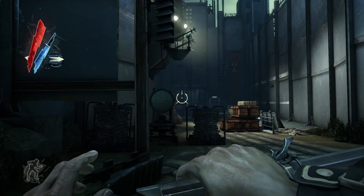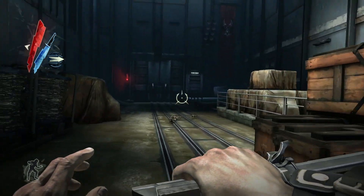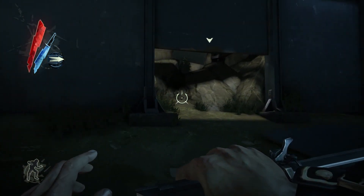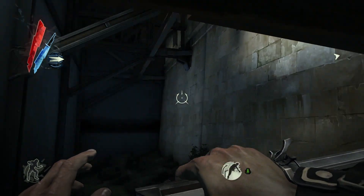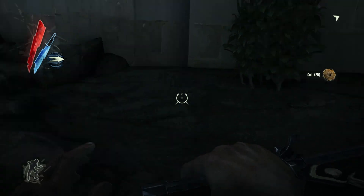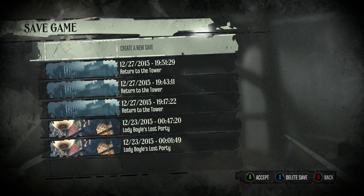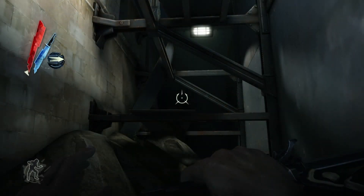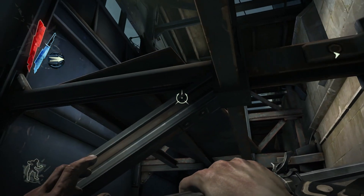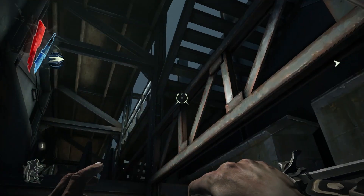We're gonna keep on moving. You gotta move slow because there are guys in here in this tower. Don't run because they'll hear you. We got the rats here too. We're gonna go through here and once we get in, do another save — you really want to save your progress as much as you can so if you mess up you'll get back to your last checkpoint. We gotta be careful because there's a guy doing his routes. We gotta be quick and blink right here.